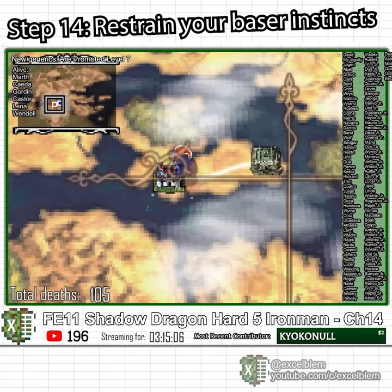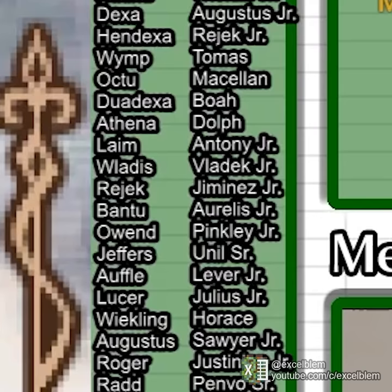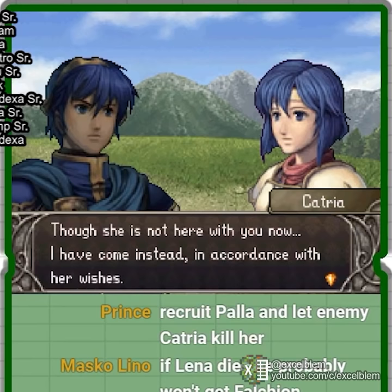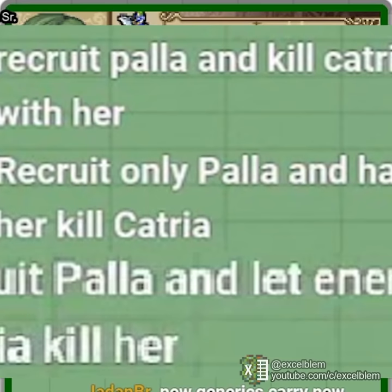Chapter 14 features the silver card, which allows me to buy a large number of cheap items I won't use with the gold I'm hoarding for no reason. By this point I have passed the 100 unit death mark and have to inconveniently squeeze a third column onto the death counter. Palla and Catria recruit themselves on Minerva's orders, clearly unaware of the circumstances of her absence. The especially bloodthirsty members of chat demand I make the sisters fight to the death, but I decline on the grounds that it is logistically difficult to pull off.